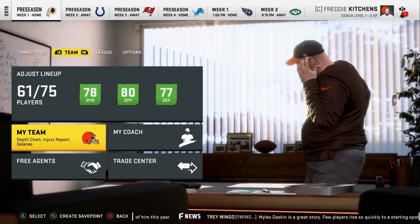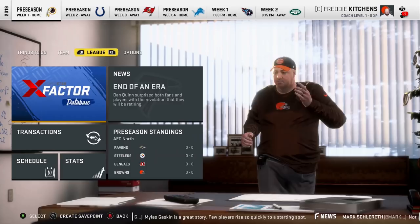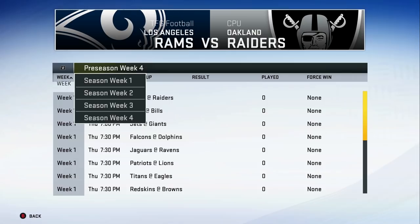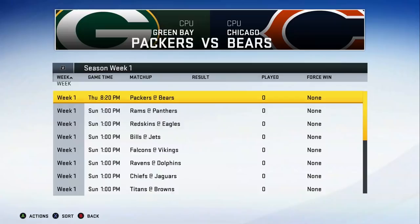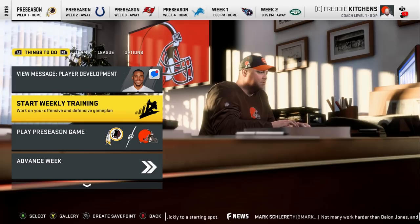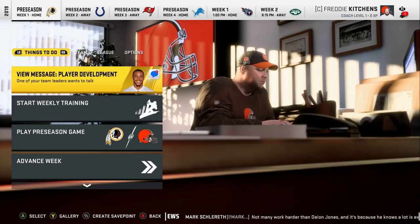Next up — if you're using my custom roster — is setting force wins to get to the current point in the NFL season. Go to League Schedule, pull up NFL.com or use your memory to enter results, and force-win through to the current week. This process takes about five minutes. You'll advance to week nine or wherever you are to get the current standings. There's a tie in week one you'll miss, but it's not the end of the world.